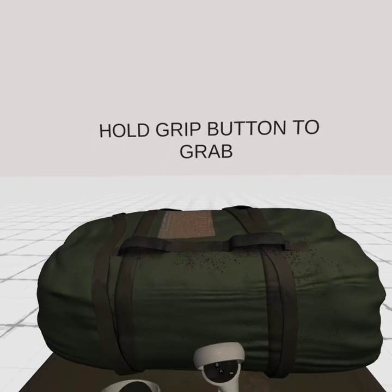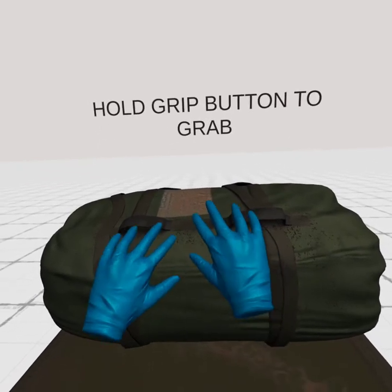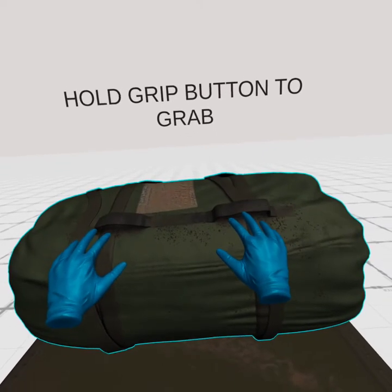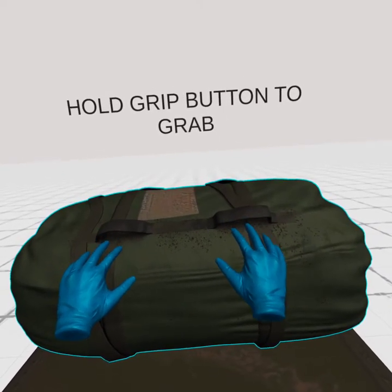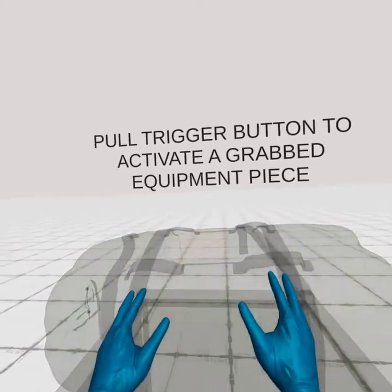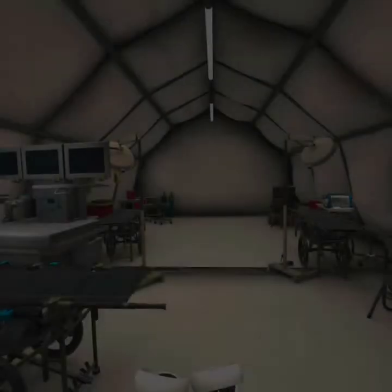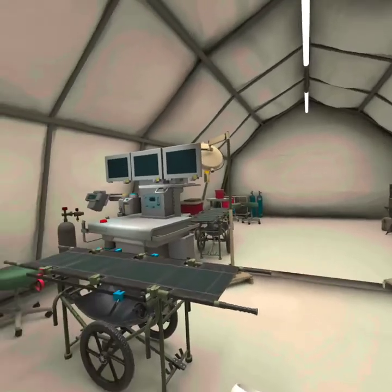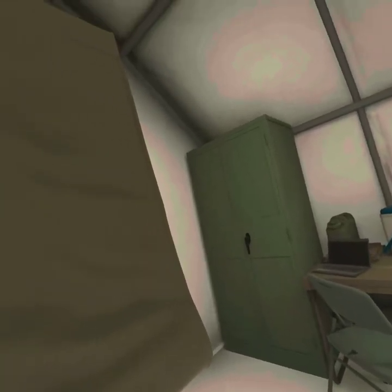Now each station has medical equipment you can use. Grab onto the Drash Tent's handle by holding either grip button. Now pull the trigger to activate the tent and start the setup. You're cleared to explore the Drash Tent and meet the team. See if you can help each of them complete a procedure.